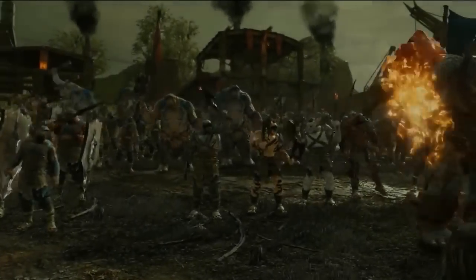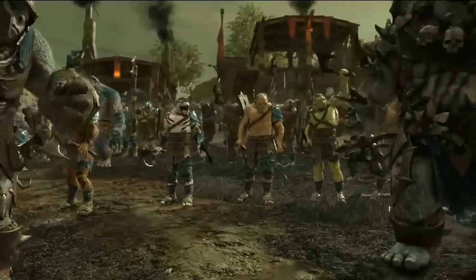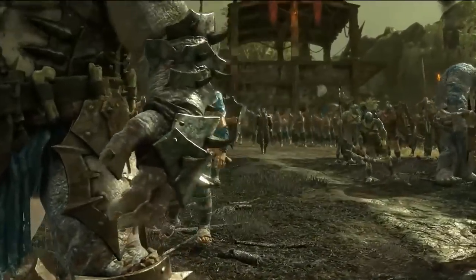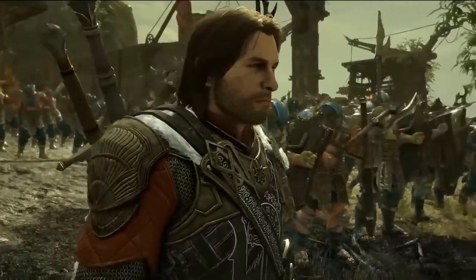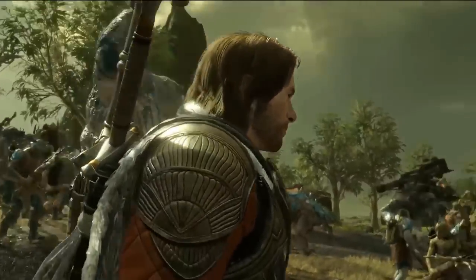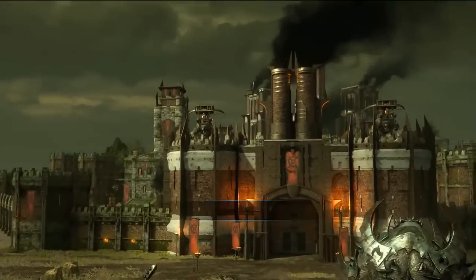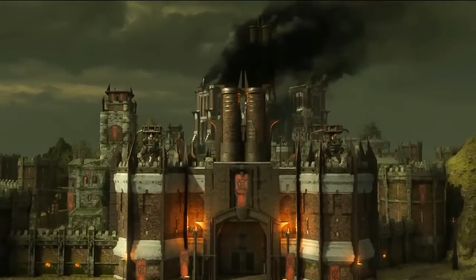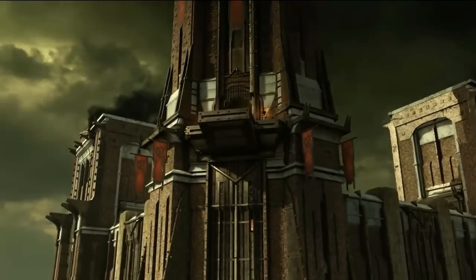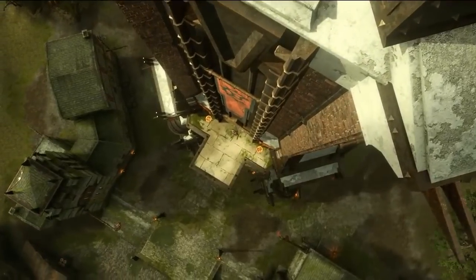Welcome to another Shadow of War video. There is much to talk about but we'll only focus on one topic at a time. Today we'll take a look at the classes that the Uruk-Hai and Oluk-Hai will take on in the world. We'll show you what they are and how they affect the Uruk and Oluk-Hai. Most of you know that besides the tribes, the class of an Uruk or Oluk-Hai decides how he fights and for a small part also how he behaves.